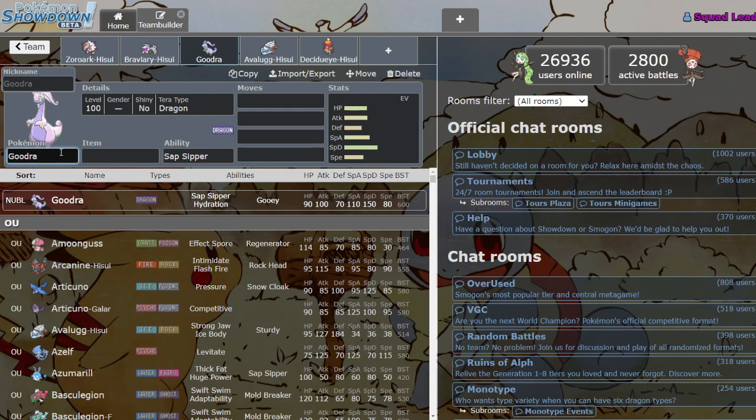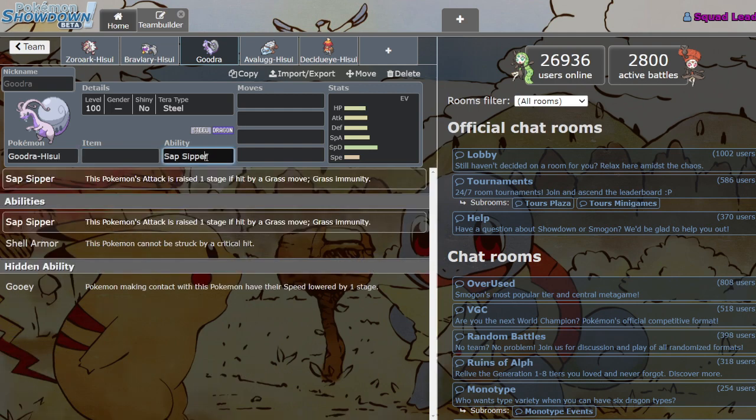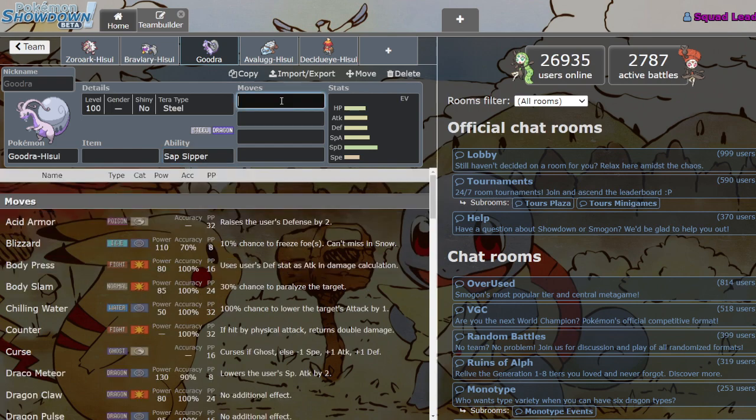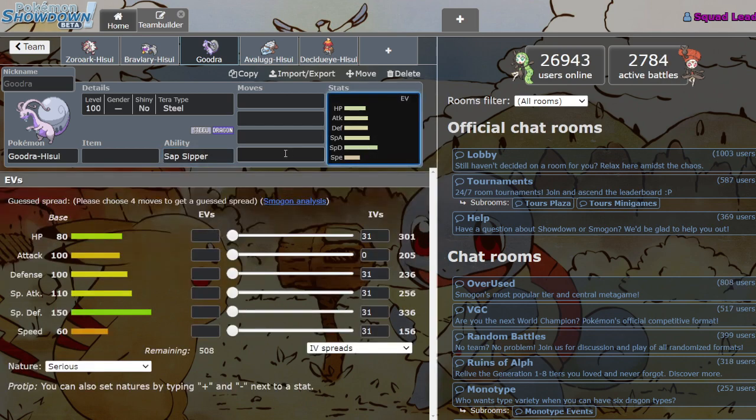Now they've given him some extra love as he so deserves — he's got that secondary typing now: Dragon/Steel, one of the best type combos in the entire game. He still has Sap Sipper and Gooey, and he has Shell Armor now instead of Hydration. I still think Sap Sipper is probably what you want most, because even though he quad-resists Grass already, being fully immune to a whole type of moves is always useful. He's still mainly a special attacker.